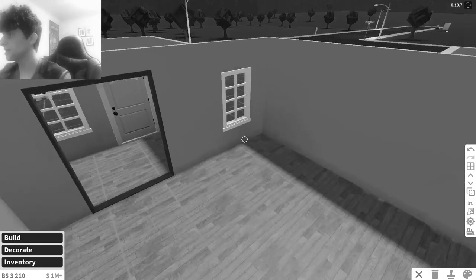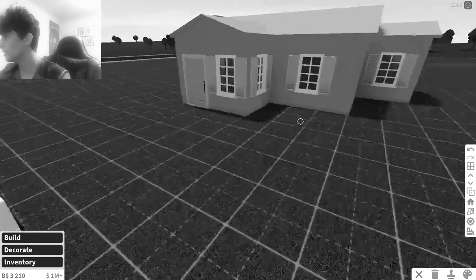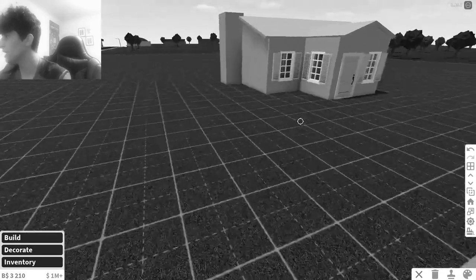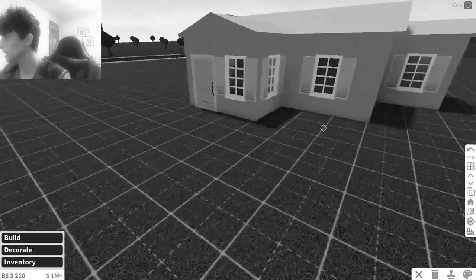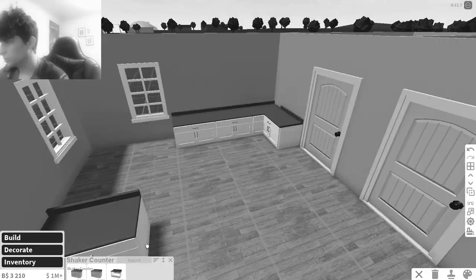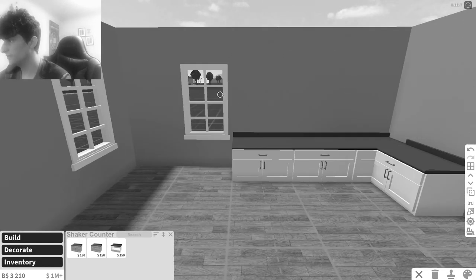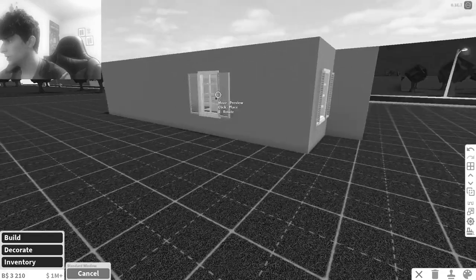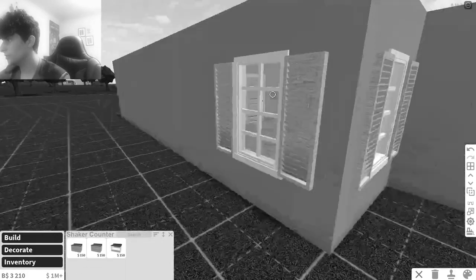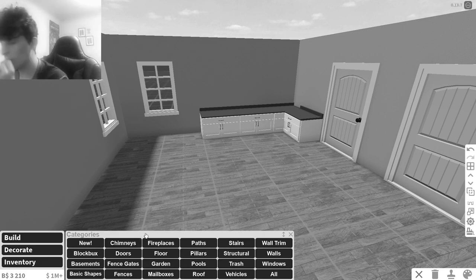I want to do like a blue suburban house — a nice suburban type home. This is just gonna look so horrible. I'll probably redo the roof a couple of times, but it doesn't look that bad — it just needs some landscaping. I know this is a good area to have the kitchen for the most part. Let's move the window here. This looks so ugly — I have no idea what I want to do.